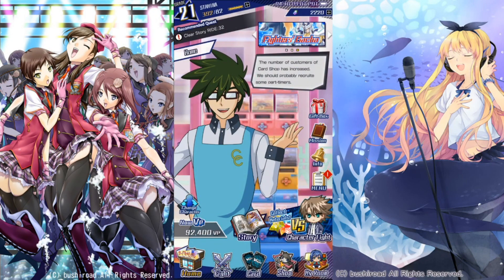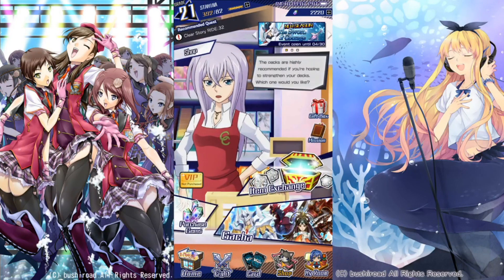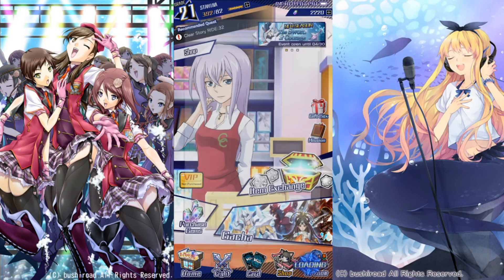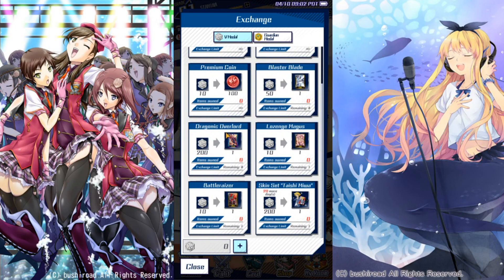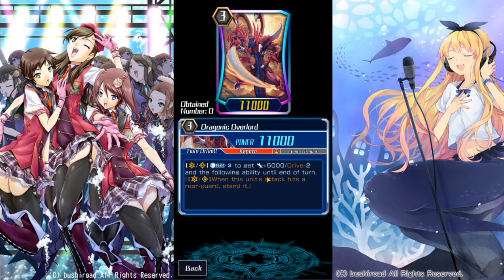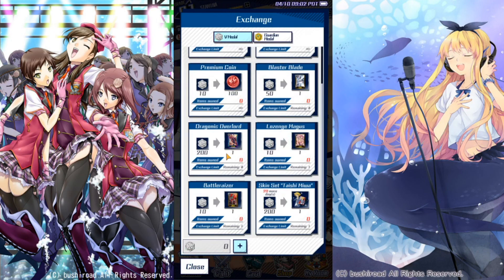Now let's talk about the shop. In the shop we see another resource: Item Exchange. Every time you buy a booster pack, you get one of these grey tokens. You want to save up your grey tokens to get yourself a Dragonic Overlord, because this card is the best. If you want to get wins, you want to play Kagero, and Dragonic Overlord is the centerpiece of that deck. You want to play Dragonic Overlord, Blockade, and The End when it comes out — already out in the Japanese version, coming in about three to four months. 200 packs gets you Dragonic Overlord.